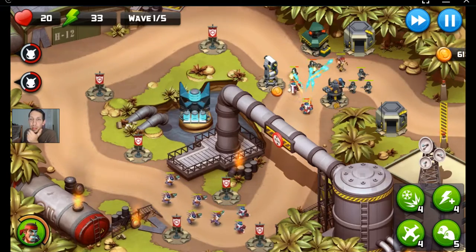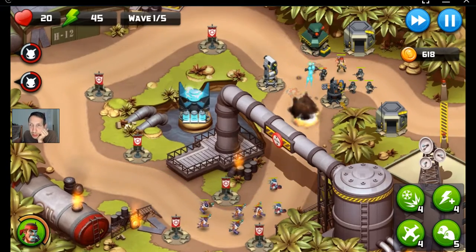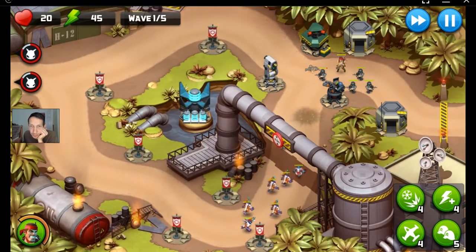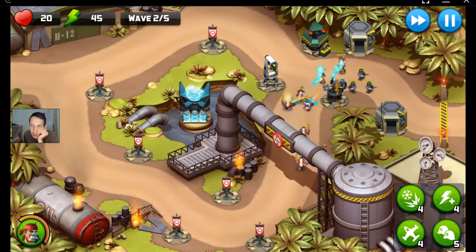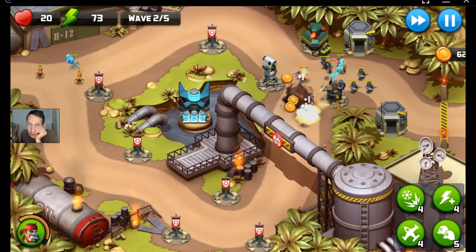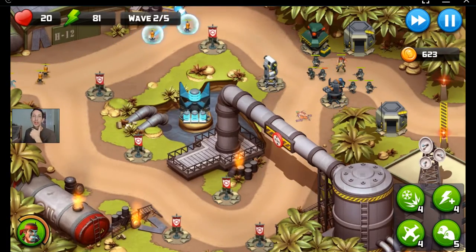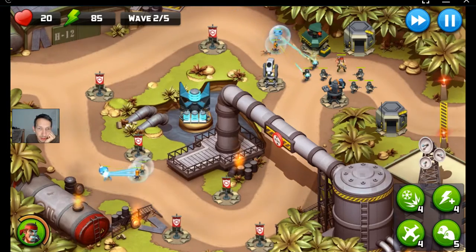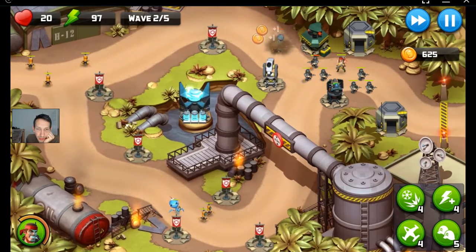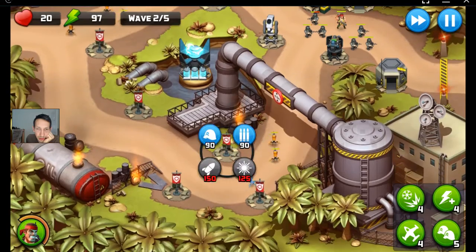There we go — upgrade him. A little bit more firepower there to help out our group right there. There we go. Hold him up and Flax drops his grenade on him. That's pretty deadly. Very deadly. Let's do a laser here.